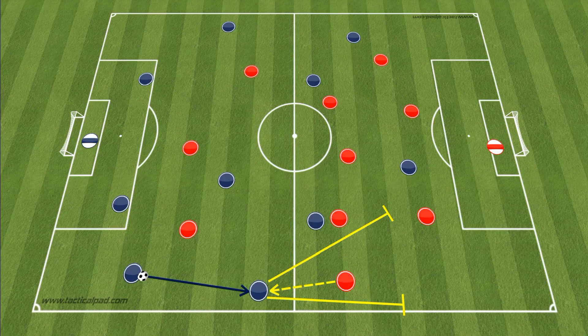Full-backs in the modern game are often tasked with playing a supporting role in pressing high up the pitch by moving into advanced areas, especially out wide. After pushing up high, the full-back tends to need to try and cut off direct balls down the touchline into the space behind them, with the aim of forcing play into more crowded areas.